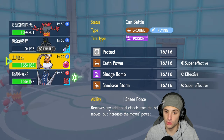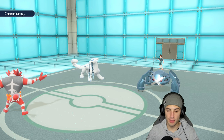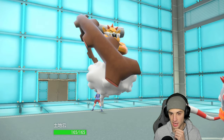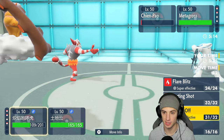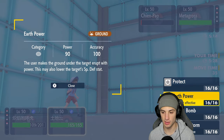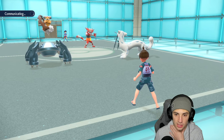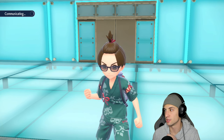Ice Fang comes down and KOs Incineroar. I still have Fake Out this turn — Arche Ludon and Landorus are ready. We'll Fake Out the Chien-Pao slot, though double Protect is probably their best bet. But they might not protect since we read it last time. I'll Fake Out and use Earth Power on Metagross — just in case they don't protect.